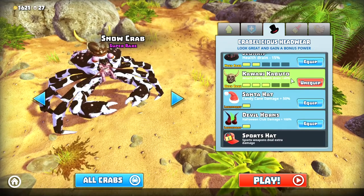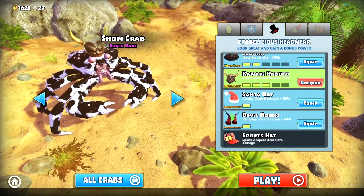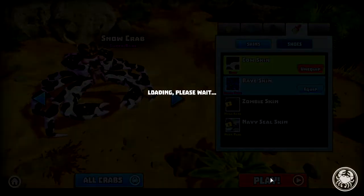Now the Kawari Kabuto — health drain plus 40%, stacks with Snow Crab. So we use this hat. I think I'll go with the Cowskin. Alright guys, let's jump right in.